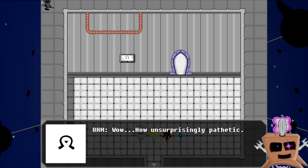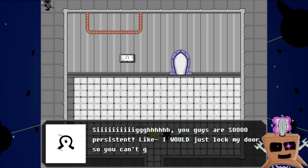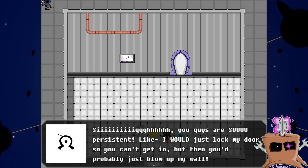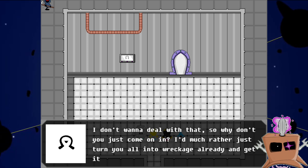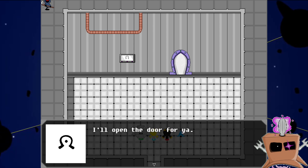Oh no, I've been defeated. I'm so sorry to have failed you, Master Ohm. I will now take my leave, as that is what defeated people do. How unsurprisingly pathetic. You guys are so persistent. I would just lock my door so you can't get in, but then you'd probably just blow up my wall. I don't want to deal with that, so why don't you just come on in? I'd much rather just turn you all into wreckage already and get it over with. I'll open the door for you. See you inside.